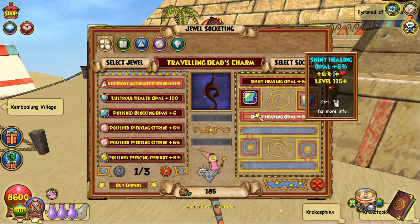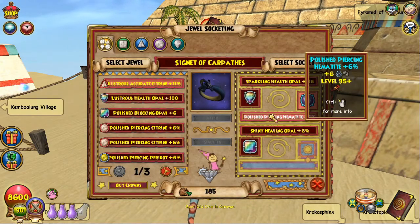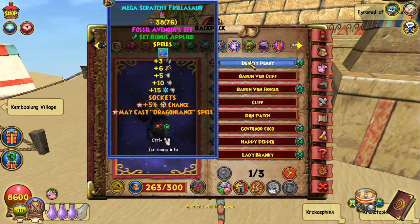For the amulet jewels, it doesn't really matter that much because you're going to have two square slots. I go with Healing Opal because I tend to use Availing, but block opals and flat damage resist jewels are just as good. For the ring, you'll want to go for another Shadow Pierce jewel — I actually have a 6% so I managed to put that on here. Whatever square and tier jewel you want on the pet, you can compare your stats to mine and see what you want more of.